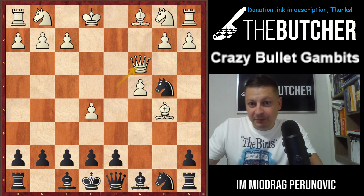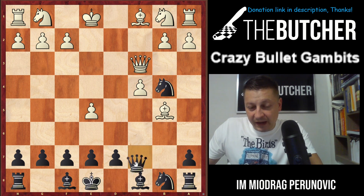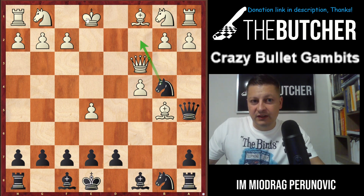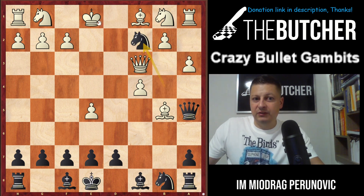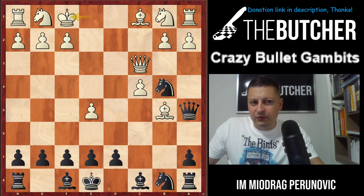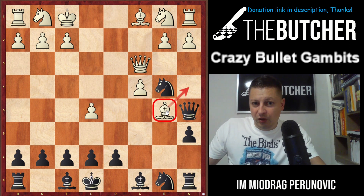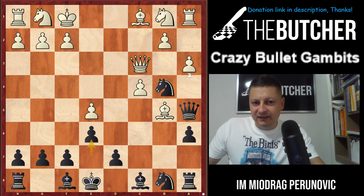This particular guy went for Queen c3, and believe it or not the position is already debatable. He played Queen a5 with the idea of Knight c2 — you can absolutely go with this. All of a sudden you threaten Knight c2, threatening both the king and the rook. If they go a3, you give check and win the rook — a nice trick. From another angle, they go King f1 — no big deal, I play a6, the bishop has no good square, and if they play a3 I can always play e6 and they can't touch my knight.